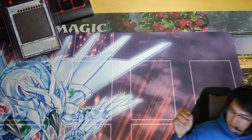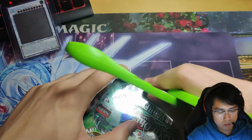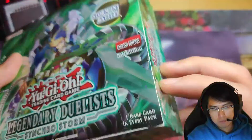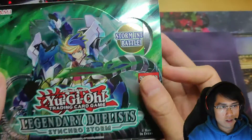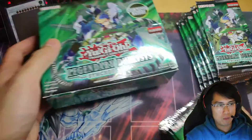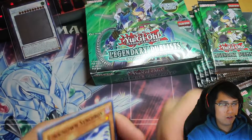First pack — damn, here we go — second box. Wasting no time at all. There's music audible. Oh look at that. Grabbing out the packs. I don't know why I keep building the box when I'm just going to unbuild it. I still have the left side first this time. All right, here we go — first pack of this box.